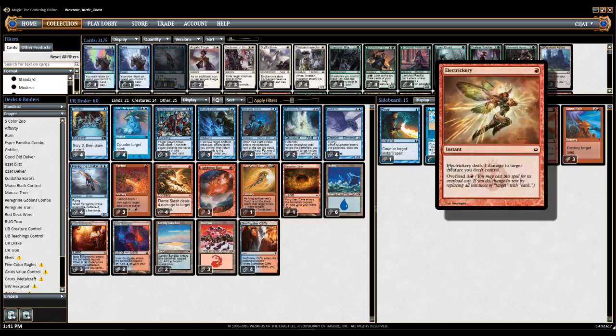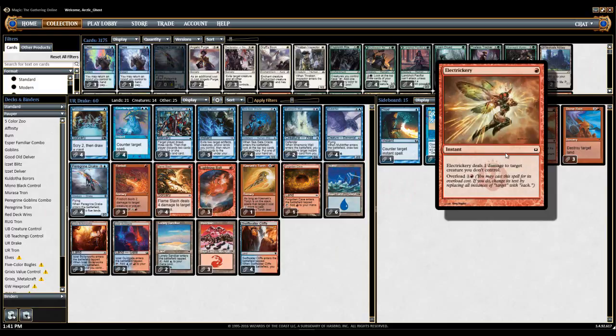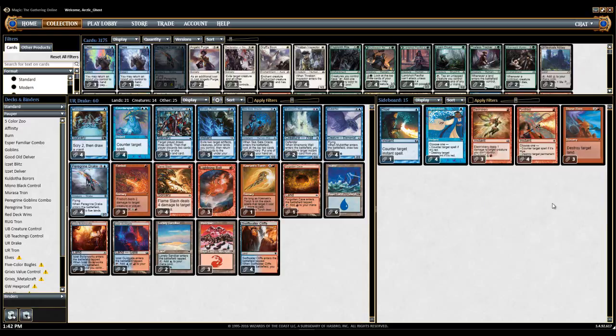As far as the sideboard goes, you've got four Pyroblasts, four Hydroblasts, and a Dispel to play as a fifth of either. You have Electricery — I did try Fadeaway, but I think Electricery is just better against the decks you're bringing it in against. The only deck where it's not better is Goblins, because of Goblin Sledder or Mogg Raiders. You could also say it's not as good against Elves because of Timberwatch Elf, but you're hopefully casting it as a three or four-for-one. Then you have Stone Rain over Molten Rain because I sometimes have problems getting double red on turn three, so I went with Stone Rain against the mirror and other Tron decks.